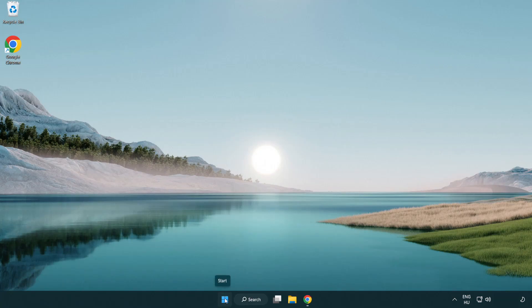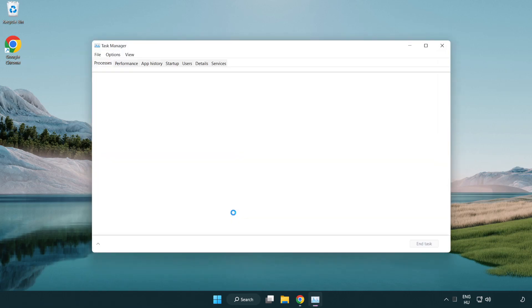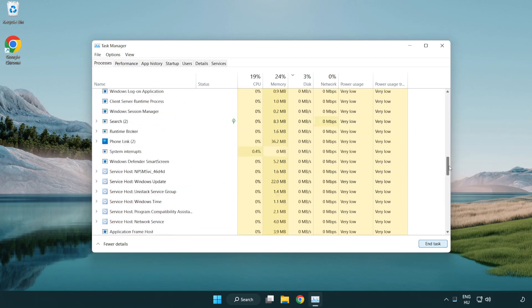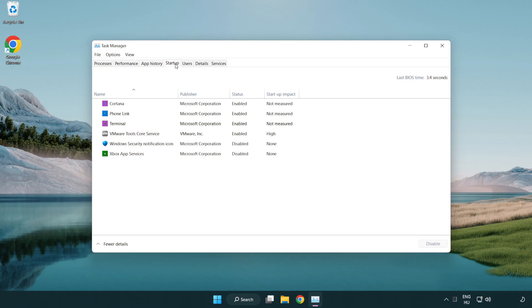Right click the start menu and open task manager. Close any applications you are not using. Click startup, then disable any applications you are not using.